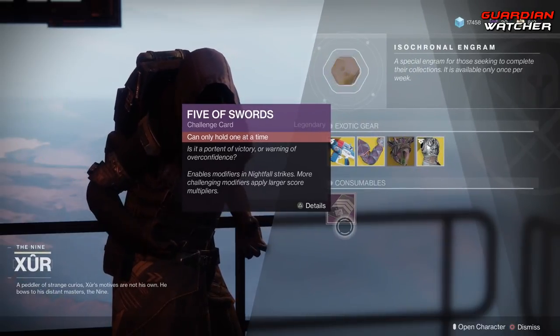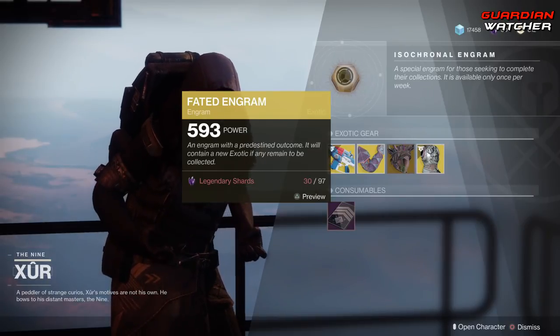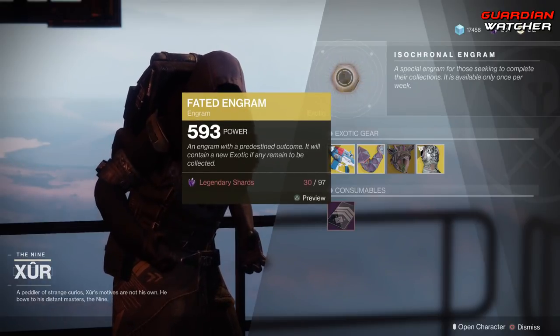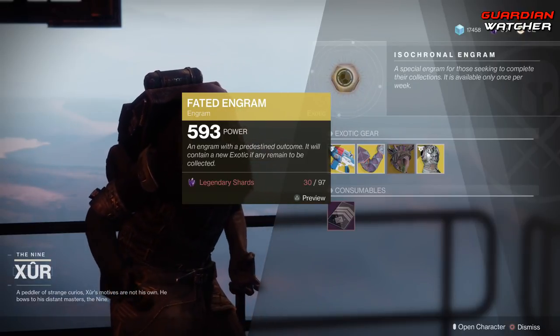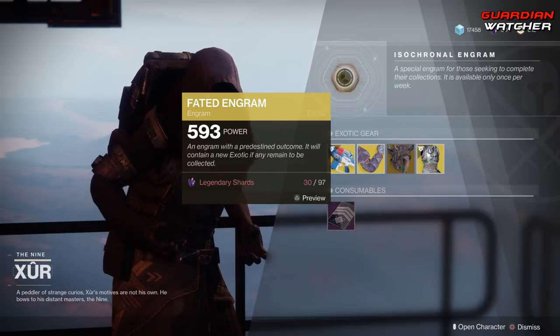Next we have your Consumables, which is your Five of Swords. And last but not least, we have your Fated Engram. As you can see, I am Destiny broke — I only have 30 Legendary Shards, because as soon as the Black Armory came out I've been upgrading a lot of stuff. Unfortunately, still no Forsaken Exotics in Fated Engrams, so yeah, it kind of sucks.